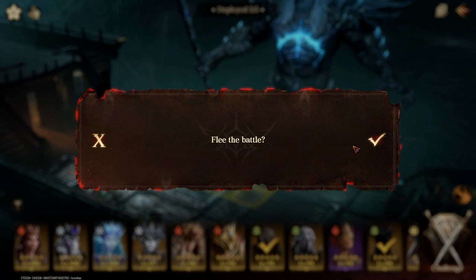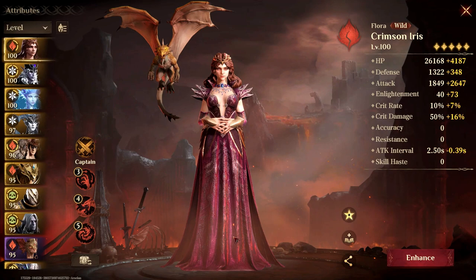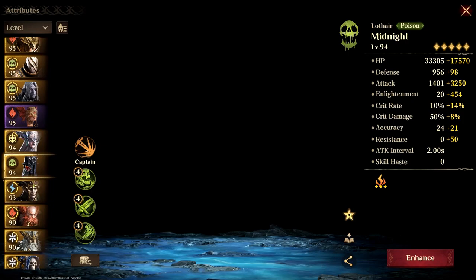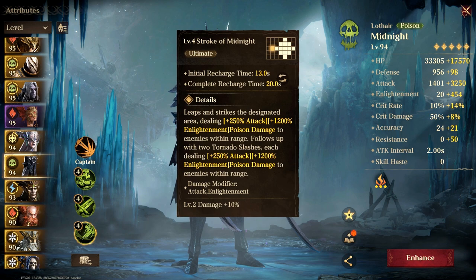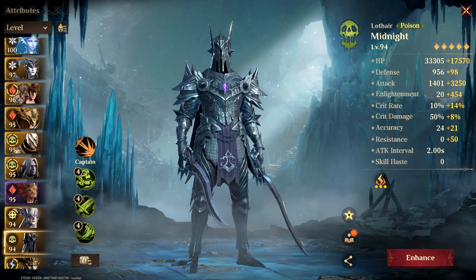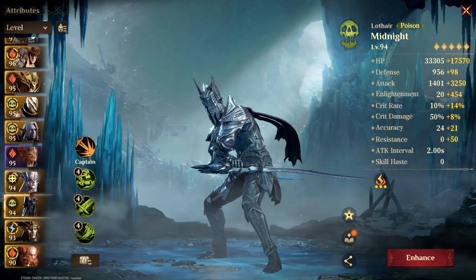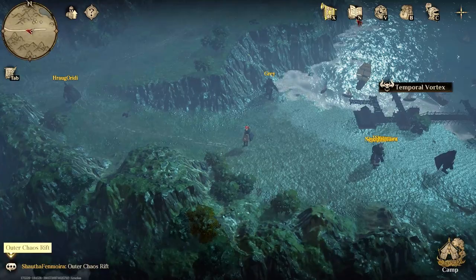This team still did really well considering it's not a busted team, compared to something like Flora who is completely busted for PvE. Lothair is more balanced. You could still make a frost-poison team without Lothair and probably lose only around 5 to 10 million damage. But when it comes to the wild team without Flora, you lose a significant amount of damage simply because there aren't enough units and the damage she puts out is broken. She needs a nerf — she is way too overpowered for PvE, and after a while it just gets a bit dull.